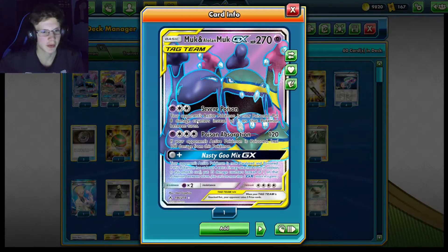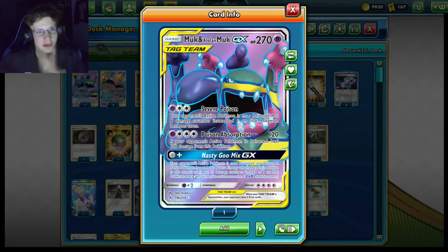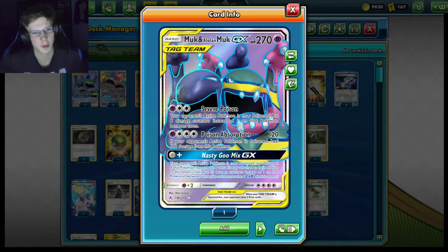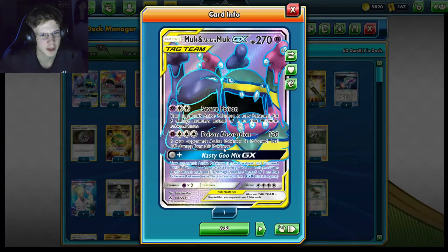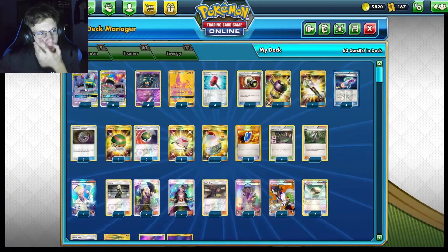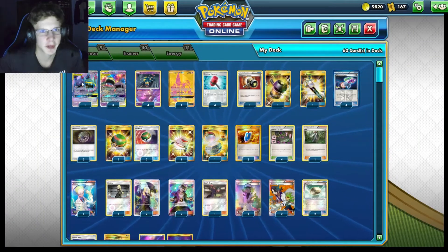So what this guy does — he has three attacks that are equally all useful. Severe Poison makes your opponent's active Pokemon Poison, putting eight damage counters on instead of one. We're playing other stuff that will add up to that number eight, but I'll explain that later.